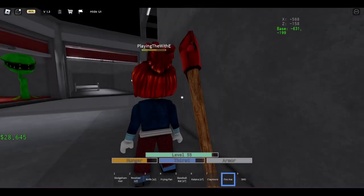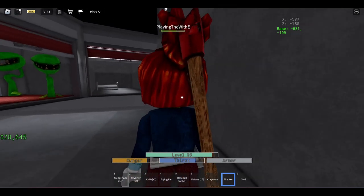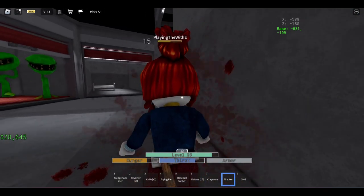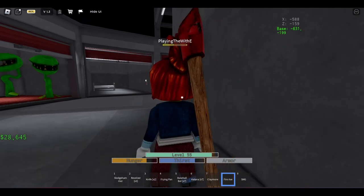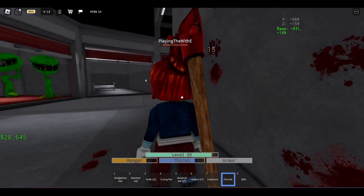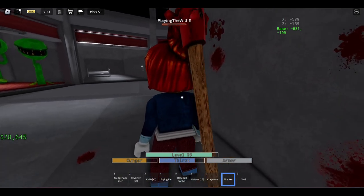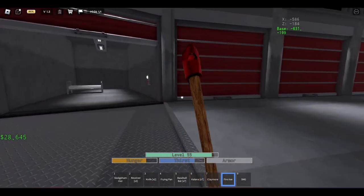And then above that, and arguably the best weapon per damage potential, is the fire axe, with a base attack of 15. So the claymore and the fire axe both have the same base damage at 15. But for the fire axe, the heavy attack does 25 instead of 22.